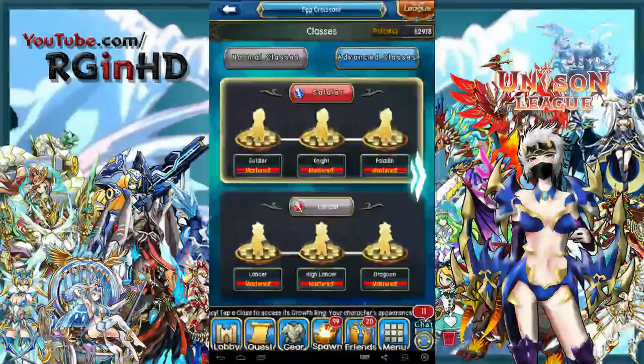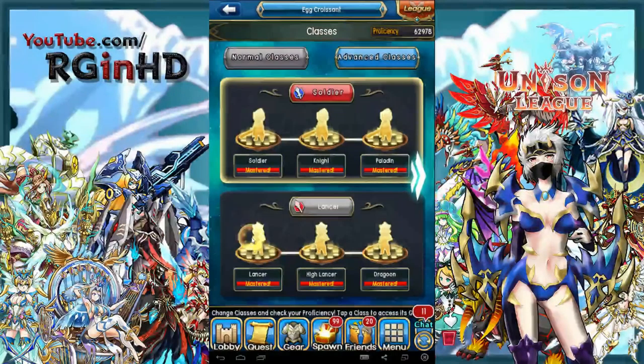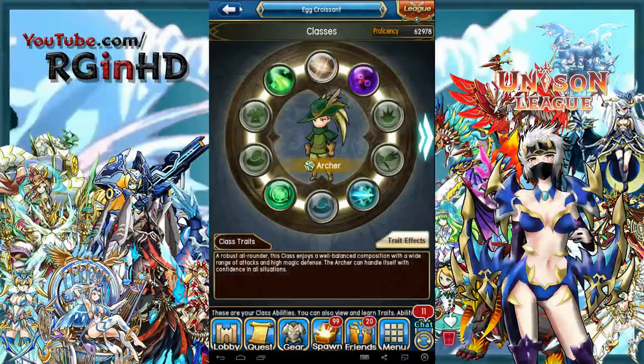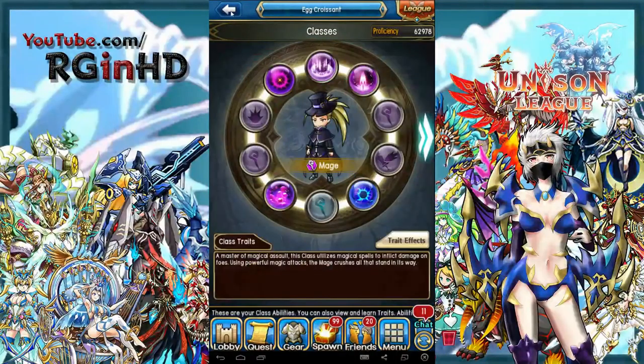Let's take a look at some of the game's key features. Unison League allows players to select 5 different and distinct classes that may be changed at any time between battles. This allows players to select skills from different classes and even switch their class entirely as many times as they'd like if they feel the need to.